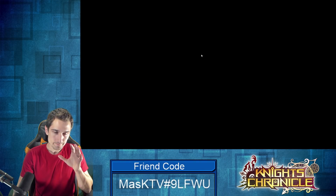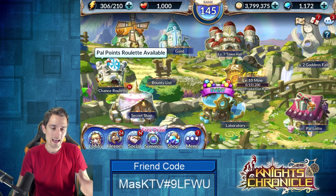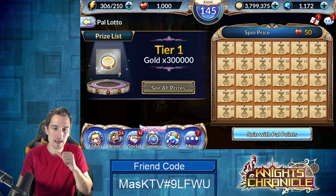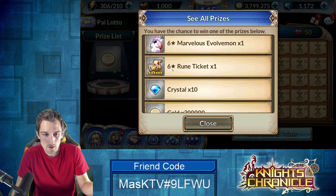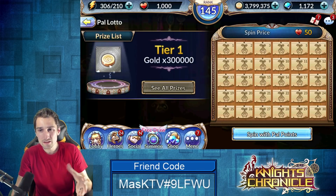I've been summoning with PAL points up to this point, but it's the PAL lotto I'm most interested in seeing what I can actually get from it. Looking at all the prizes, some are decent: a six star marvelous evolve mon, a six star ruin ticket, 300k gold, 10 crystals, 300 enhanced stones — those all sound pretty good.